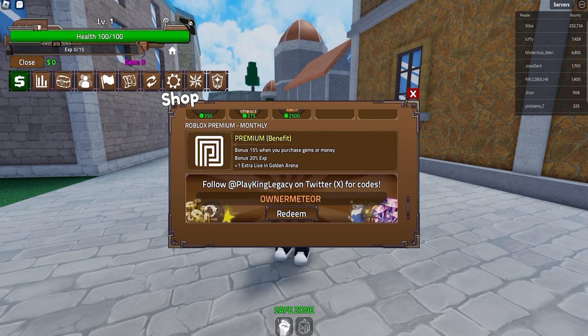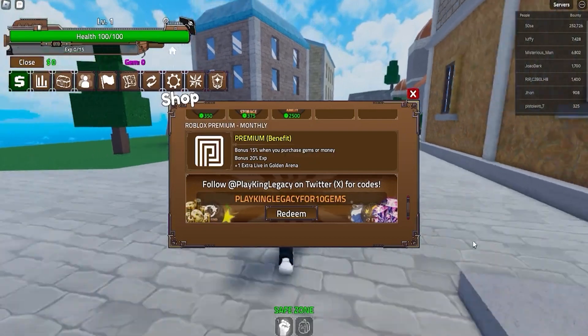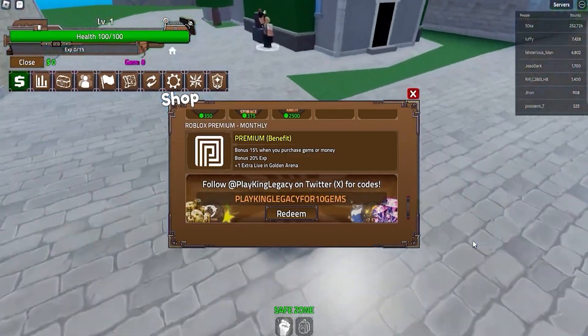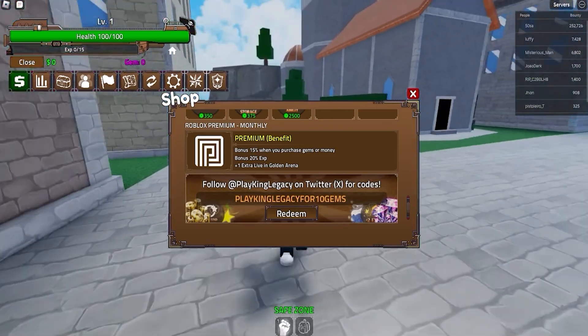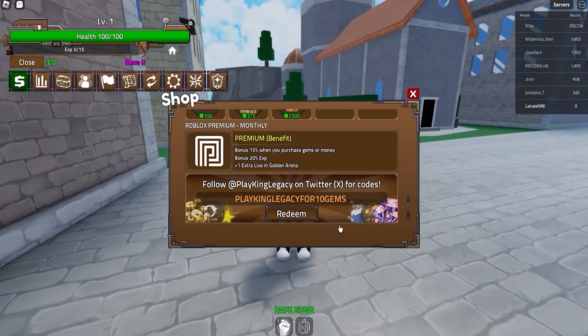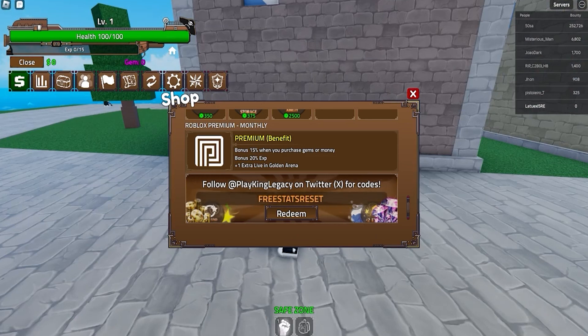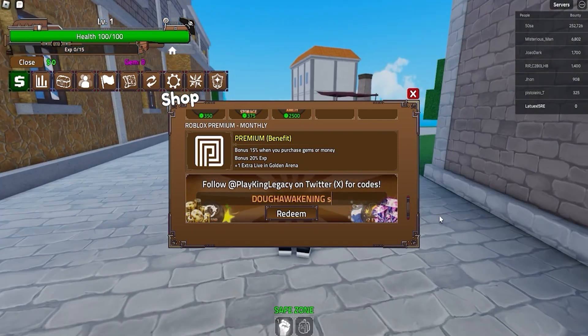Next up we got 'playkin legacy' for 10 gems — the code says it itself — and this will give you 10 gems for playing Kin Legacy, which is actually hype that they give this for absolutely free. Next up we got 'free stat reset' — make sure to use this code if you want a stat reset. And the next one is going to be 'doe awakening,' which will give you two times experience for 20 minutes, good for farming.